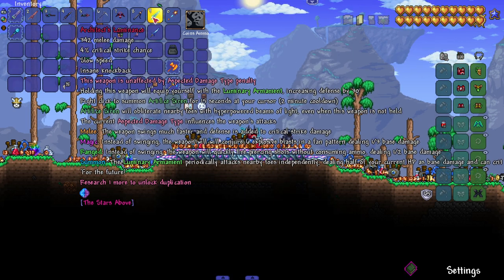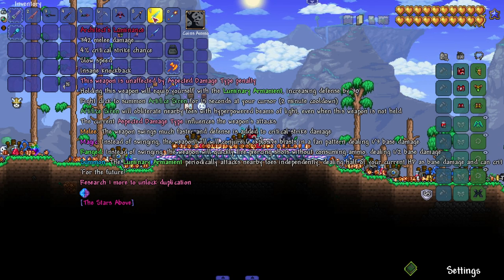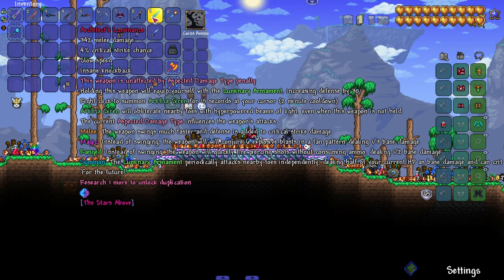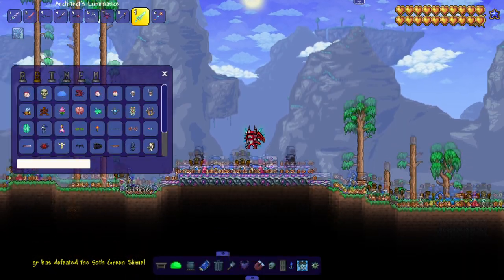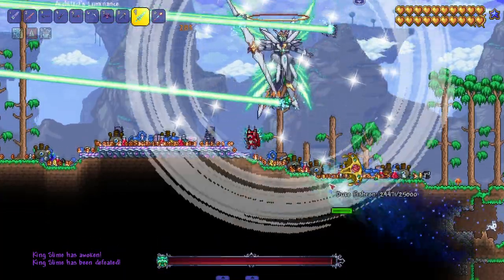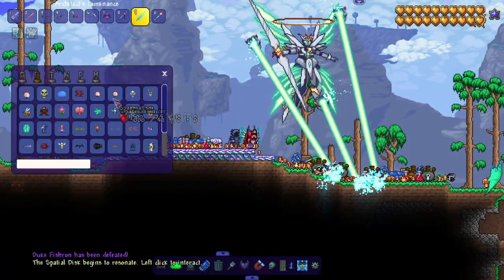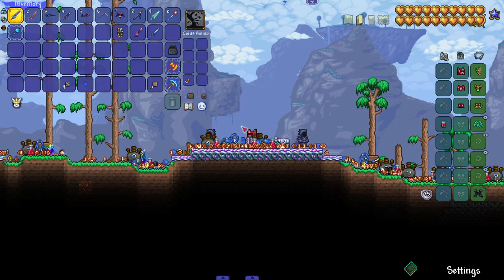Last but not least, the Architect's Illuminance. Holding this weapon equips you with Luminary Armament — right click to summon the Artifice Siren, which obliterates nearby foes with hyper-power beams of light even when the weapon is not held. Left clicking swings the weapon much faster. It also gives me horns — more horns are better I guess. Let me bring out Duke Fishron — right clicking brings out a little friend to help do more damage. This is like a Gundam we brought out, a mech to help us. Mech boss versus mech boss!